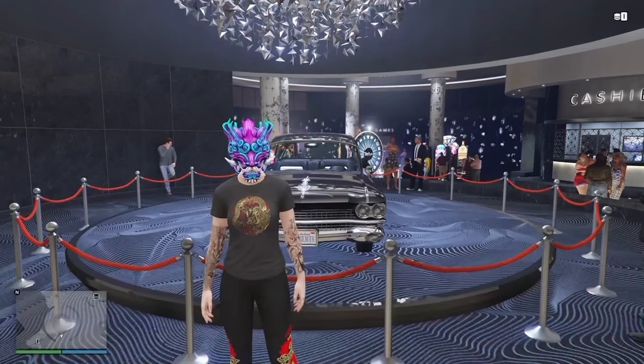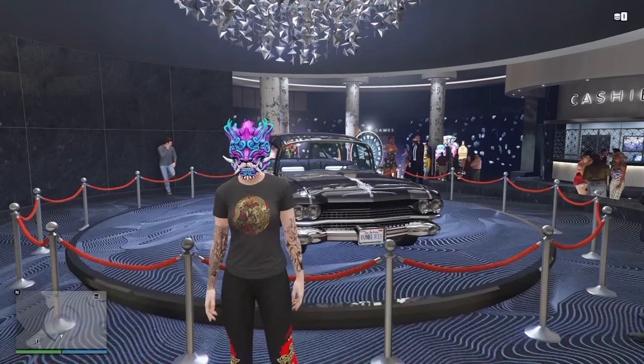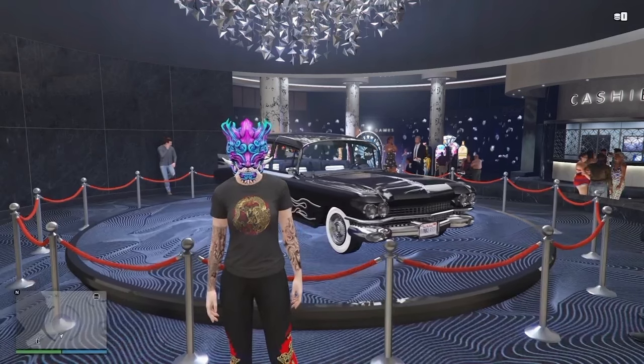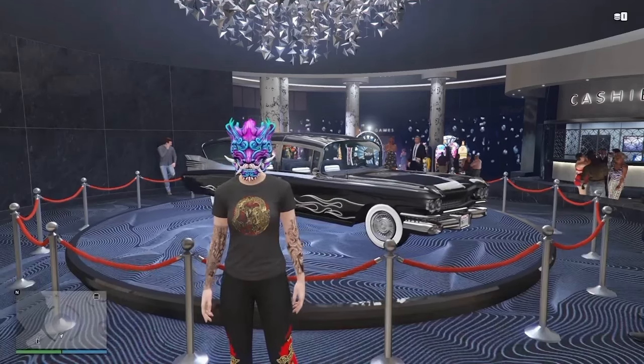Over at the casino, your podium vehicle for the week is going to be the Albany Brigham, which is based on the Ghostbusters car the Ecto-1, so definitely try to win this one this week if you can.